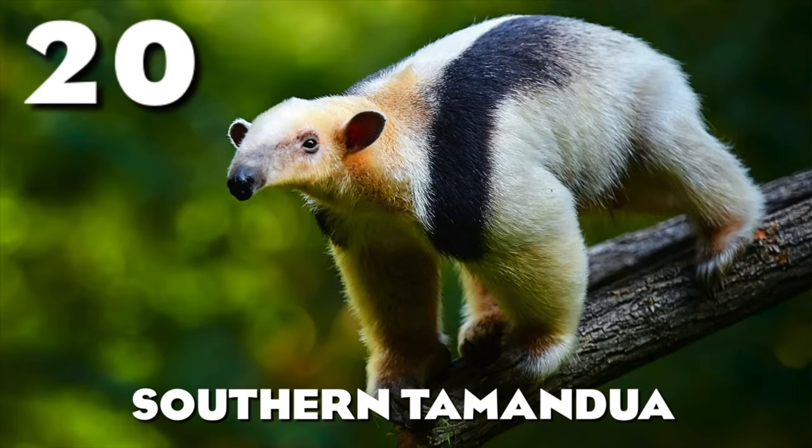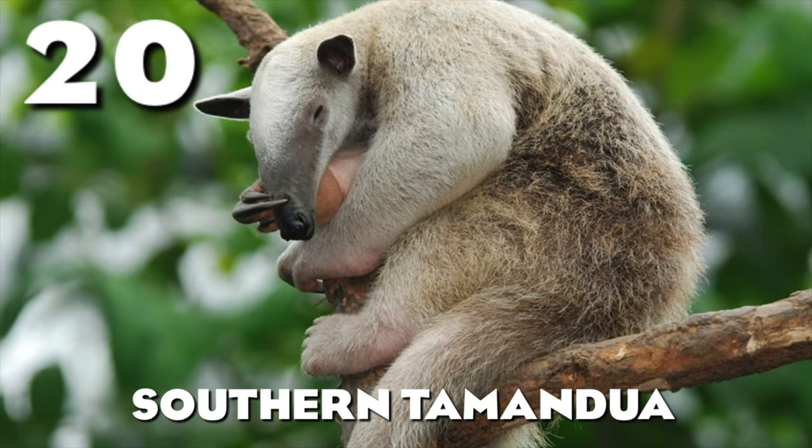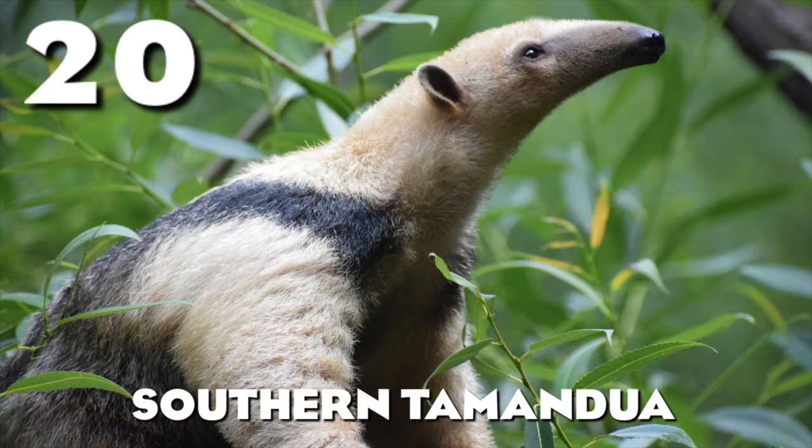Coming down to the top 20, starting us off with the Southern Tamandua — one of the most underrated South American picks, in my opinion. Tamanduas are like climbing anteaters. They're really cool. I like their color scheme, I like that they're a smaller species, and they can add to South America's roster because right now we have a lot of larger South American animals — giant otters, maned wolves, jaguars, llamas, capybaras. We don't have a lot of smaller animals for South America.